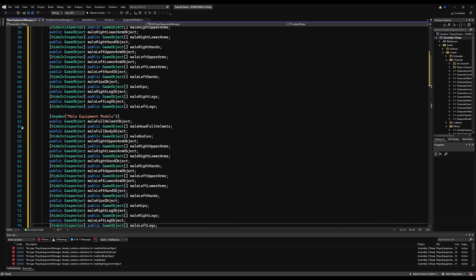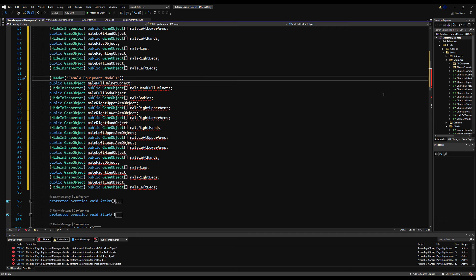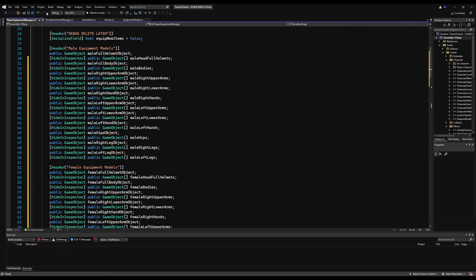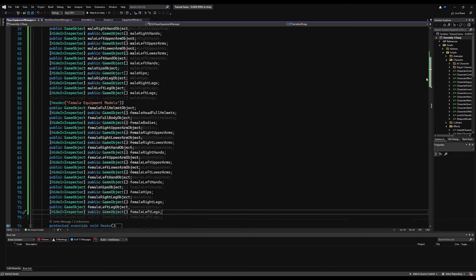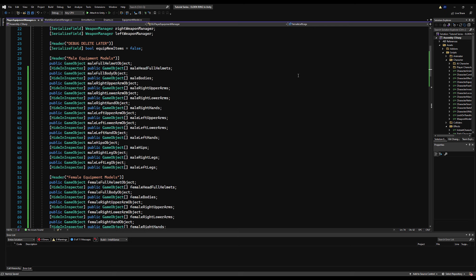We're doing the exact same thing for lower left arms, upper left arms, lower right, upper right. I'm also going to copy and paste it and change it from male to female so the support will be there for females as well. You don't need to do this with every object if you have fewer objects or a different model — I'm just trying to be as general as possible when covering the system.